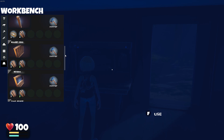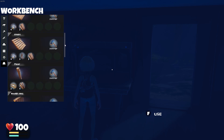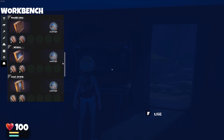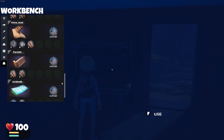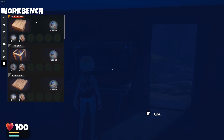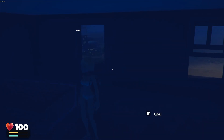There we go — this is our base menu, it looks like. Very cool. Can we make doors? Wooden wall, window — yep, we can make a door frame. Oh, that's awesome, very cool. So I've got to figure out about these planks — I don't know if we get those from something else. I don't know, we'll work on that.